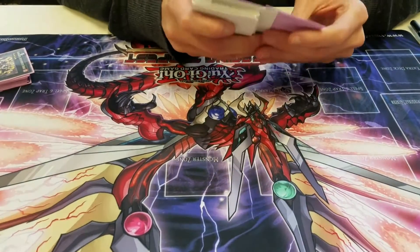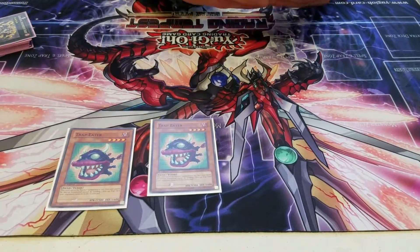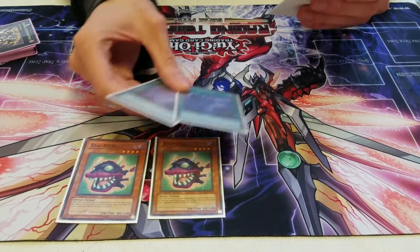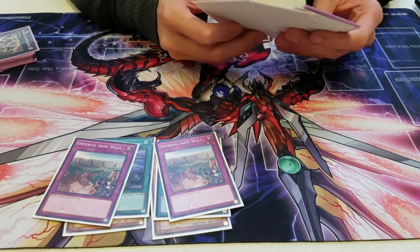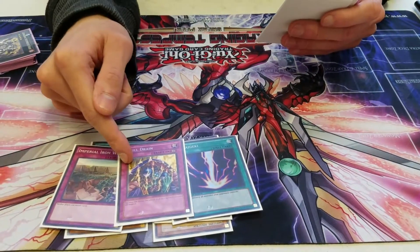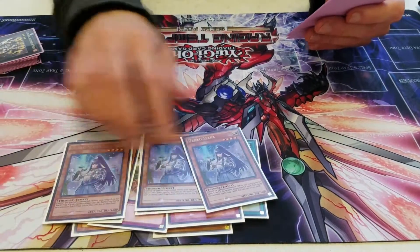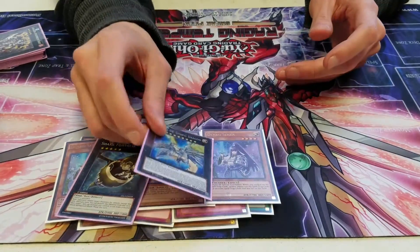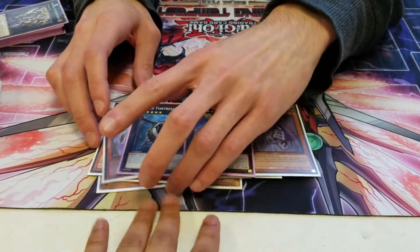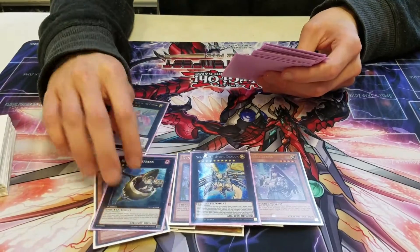So basically if you run my build, you want to side for game two because your opponent is obviously not going to let you go first. I have two Trap Eaters — every time I drew this it was dead in my hand, so not very good today. Twin Twisters — just generically good. Imperial Iron Wall for your Infernoids and ABCs. Raigeki. Skill Drain, which I beat a Zoodiac deck with today. Maxx C — generically good. And then triple Denko Secco — it's a great card because I don't run any traps. And then I side Shark Fortress and Utopic Dragon, because game two I'm probably not going to make Zexal with the basic combo, so I need more power to push through my opponents. I'll swap that out — I never use it, so I'm thinking about getting rid of it.